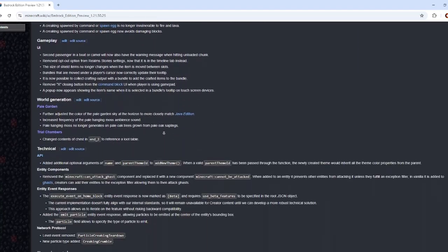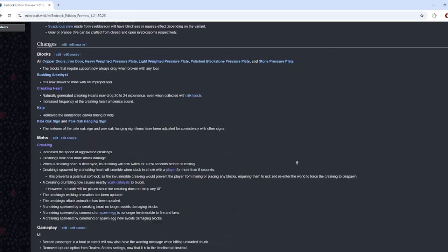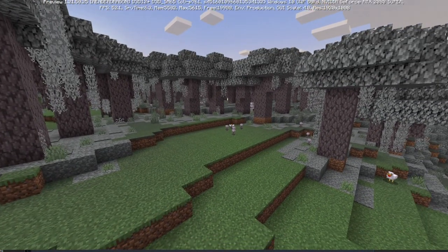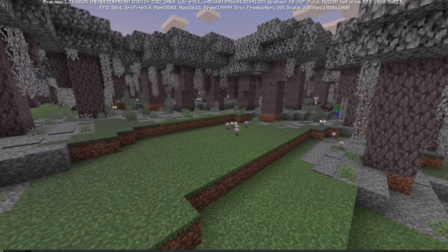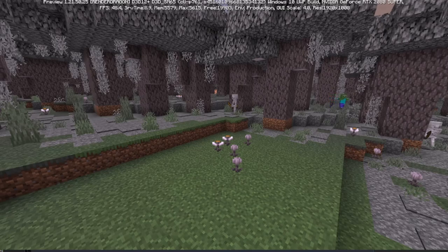Now back into Bedrock Edition. Right here you can see the pale garden with the eye blossoms starting to bloom because the sun is setting. These flowers are interesting — they'll poison bees, although they won't poison the player, and they change their appearance based on time of day. These are considered separate blocks, not block states — outright separate blocks — which means you can grab them and use them in your builds separately.